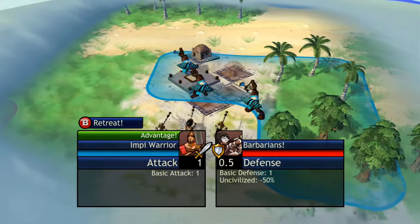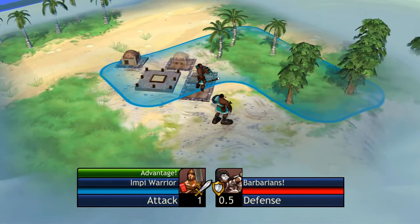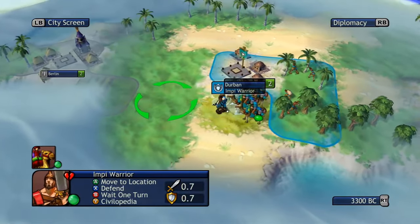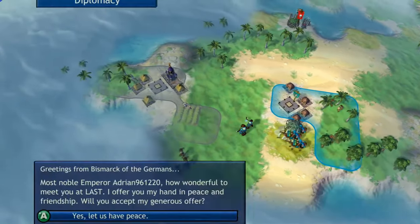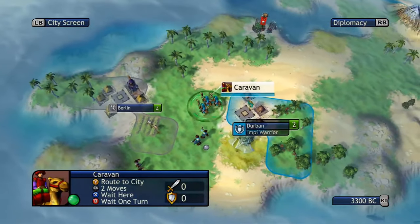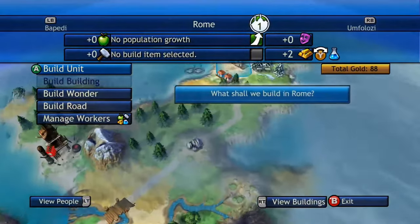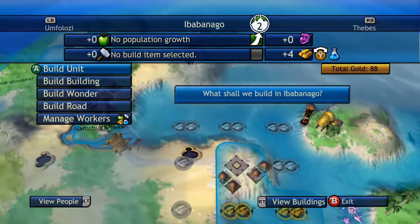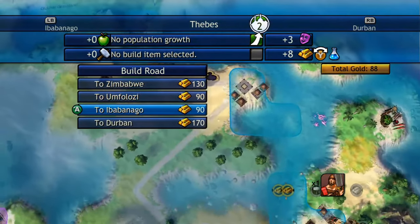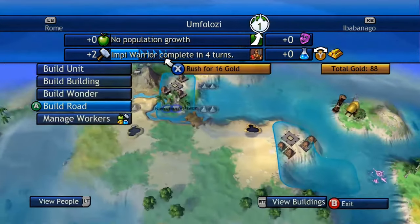Looks like they'll wipe out this barbarian hut. So we're dealing with the Germans here to the west, and he can also run that caravan northeast and then west. Decides to sell the natural wonder instead of keeping it. Switches over to gold — he's up to 17 gold per turn. Not that there are many turns left in this game, but it may help him execute on the next turn.